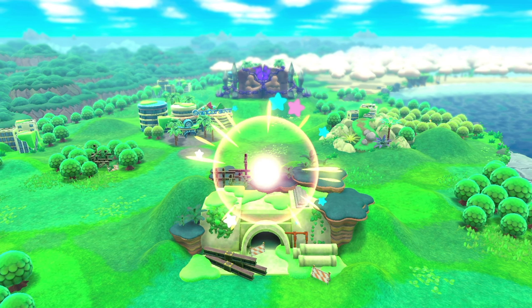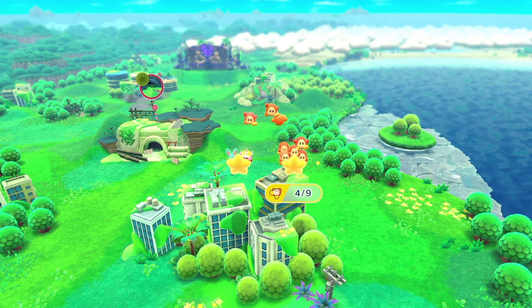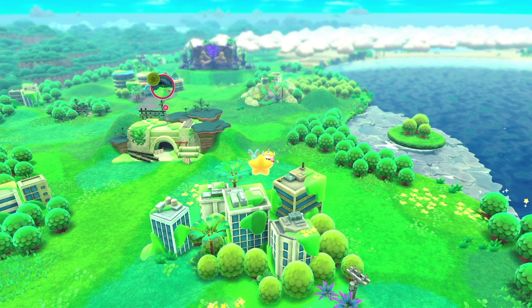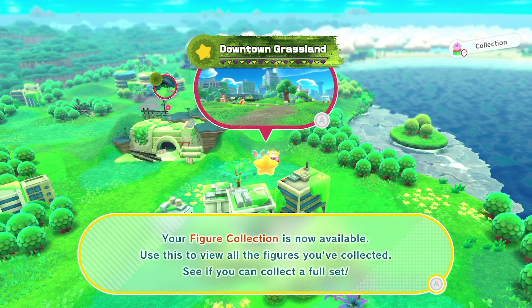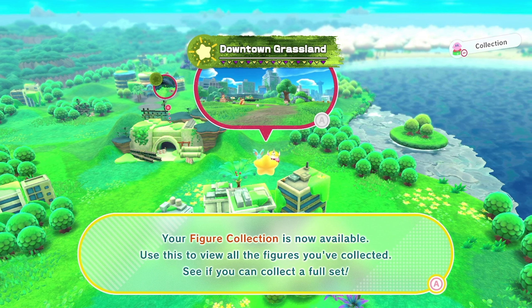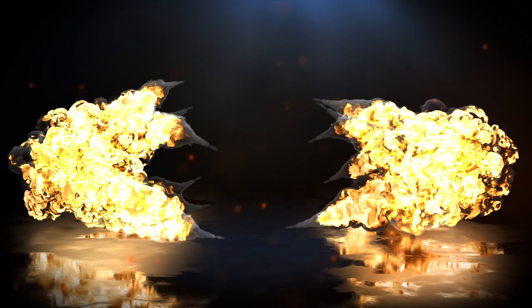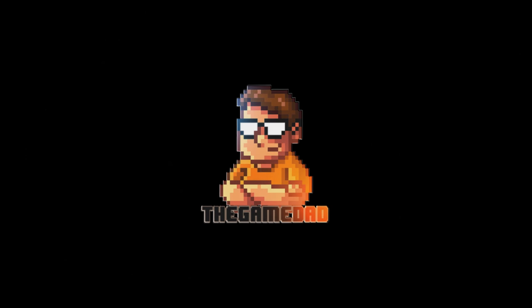So we got the sword power. Let's take a ride on the star — first level complete! Awesome. Through the tunnel is the next level. Alright everybody, thanks for watching the Game Dad. Hope you guys really enjoyed this first episode of Kirby and the Forgotten Land — the first of many more to come. Hope everybody has a great day, and I'll see you guys in the next episode. Take it easy everybody!